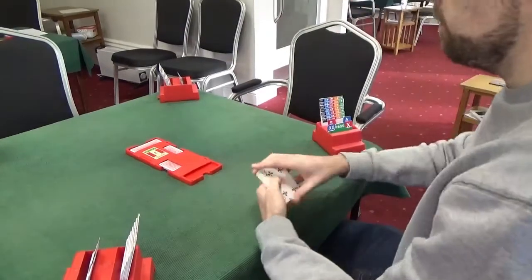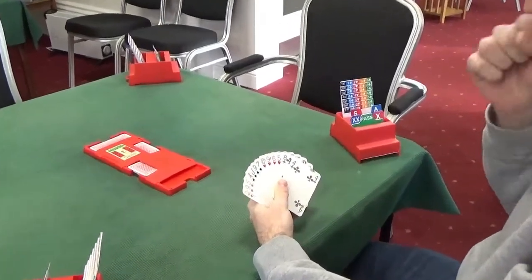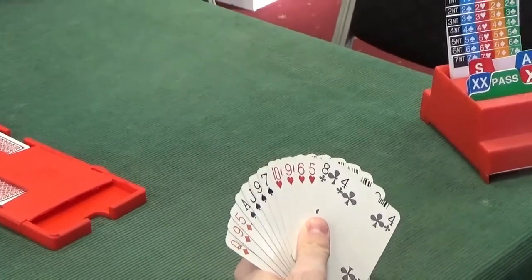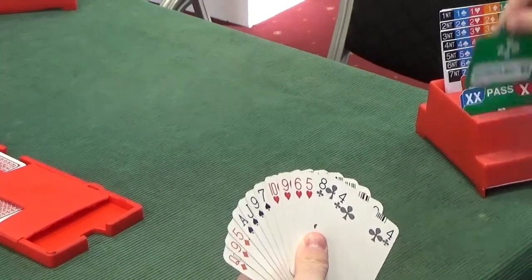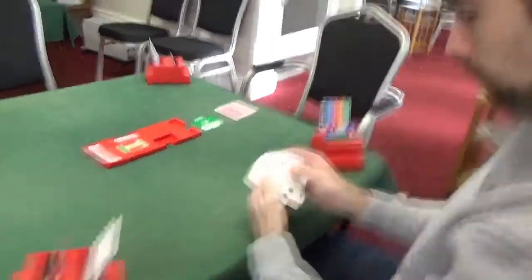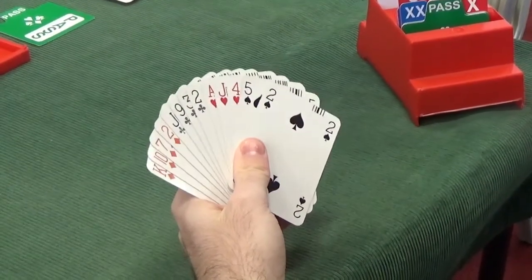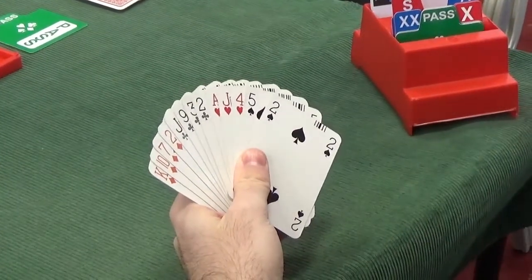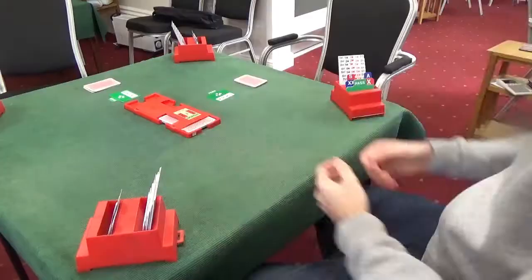South is dealer, North-South not vulnerable, East-West vulnerable. South has seven points, completely balanced, 4-4-3-2 shape — not enough to open, so a simple pass. West has a similar hand, nine points, same 4-4-3-2 shape, no preemptive bid, doesn't meet the rule of 20, so also a pass.